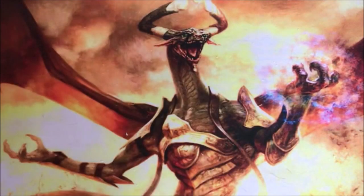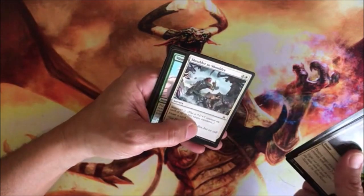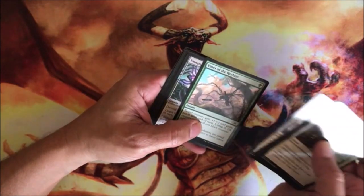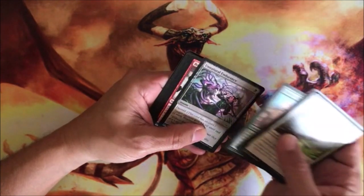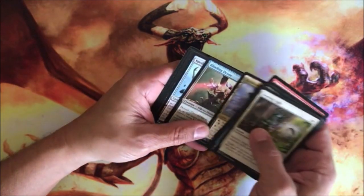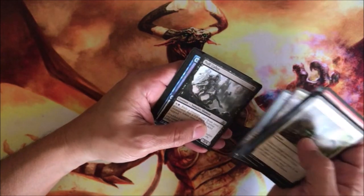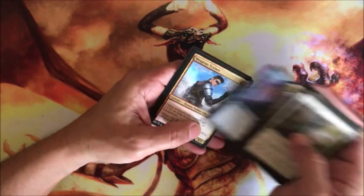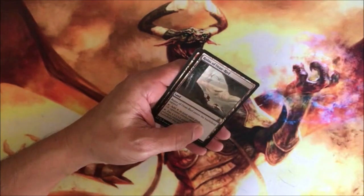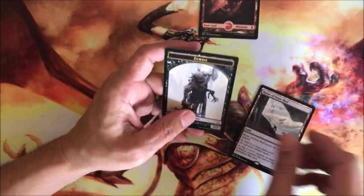Oath of the Gatewatch — I think we opened some of that before. This is the companion set to Battle for Zendikar. We got Holdout Settlement, Blinding Drone, Kozilek's Pathfinder, Gnoll Caller, Unity of Purpose, Weapons Trainer, Ruins of Oran Reef, and a full art Battle for Zendikar land.